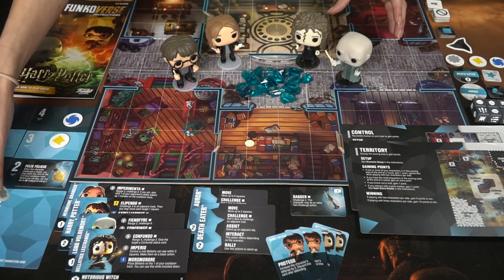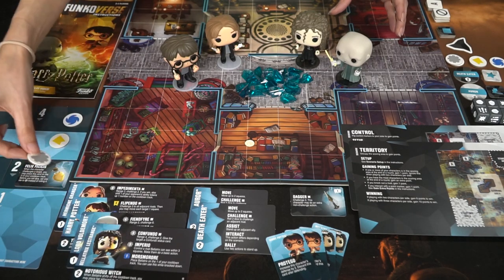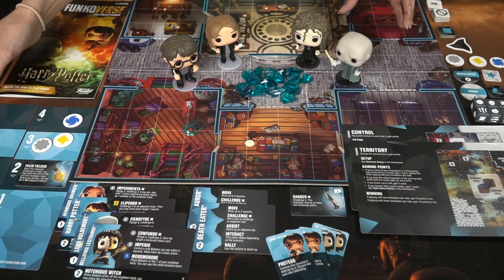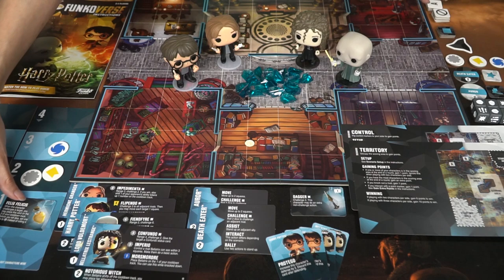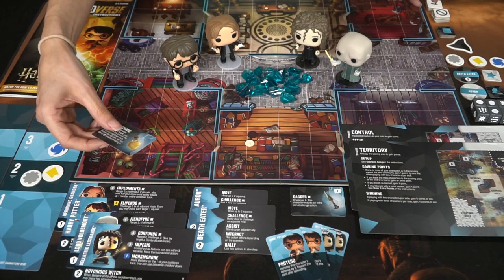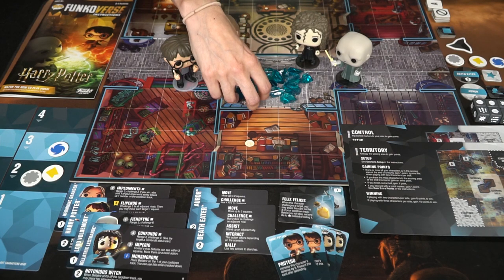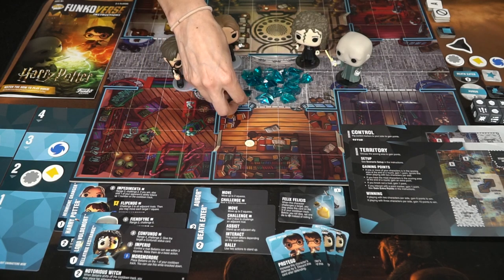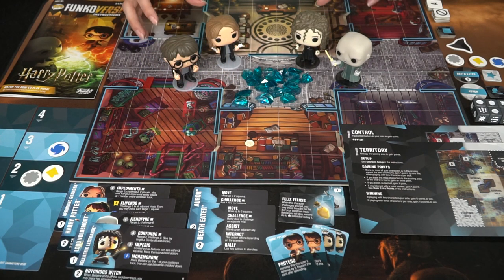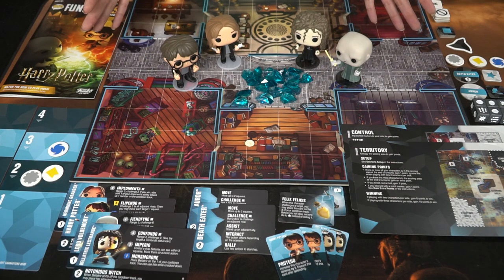There are dice and tokens to help you utilize the different abilities. What's unique too is the cooldown tracker — as you use abilities, based on your character's actions, you'll be placing them on the cooldown tracker and at the end of each turn moving them down until you finally get those abilities or item abilities back into play. There are also tokens which you'll use to score points, and that covers all of the different pieces in the game.